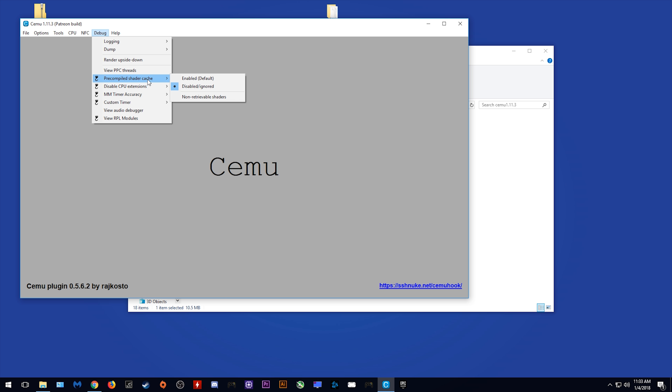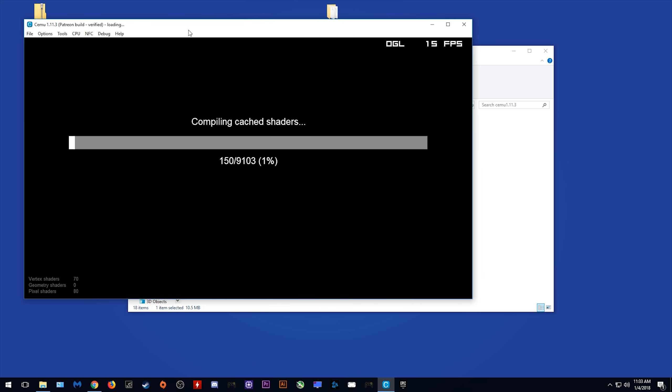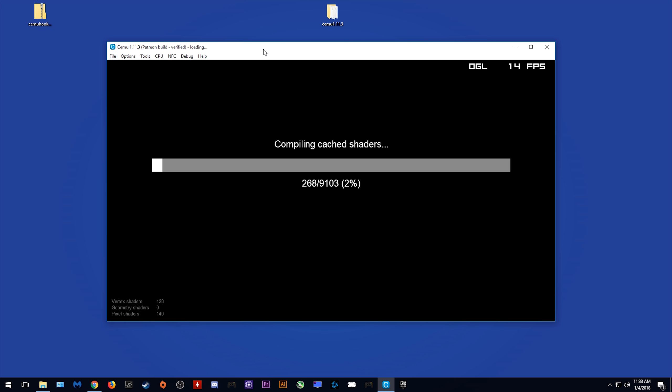Let's swap on over to my desktop and I'll show you exactly how you can do this. The first step in this process is coming to this link here and downloading the latest CemuHook version 0.5.6.2 — there may be a newer version available by the time you see this video. Once you download it, you want to open up your Cemu 1.11.3 folder and drag and drop this zip file right here.